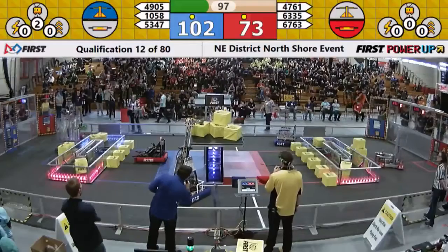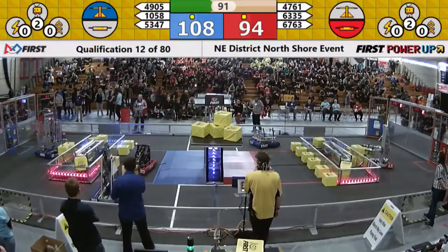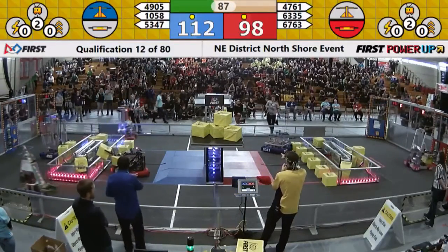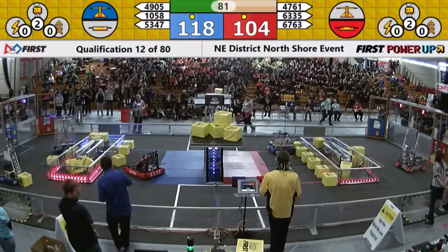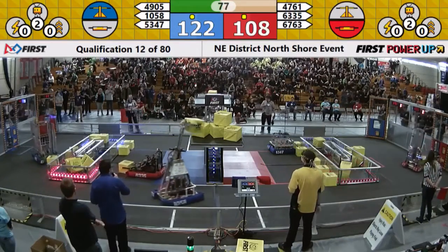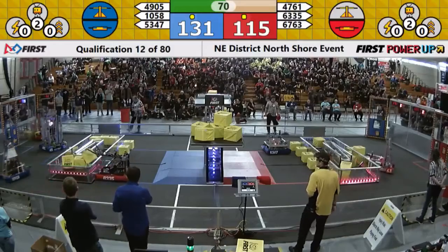53-37 the Griffins looking to pick up another cube and try and play some defense on that red side. 47-61 Robockets grabbing one from the exchange and bringing it to the scale. Robockets succeeding there — that's two, now up to five on the blue side, courtesy of 1058 PVC Pirates.